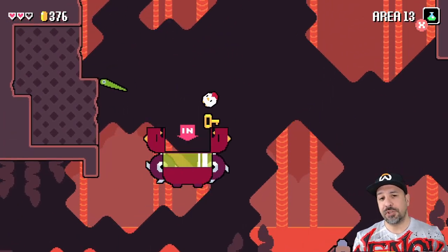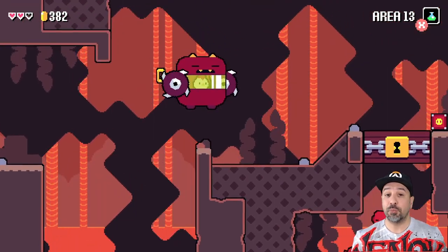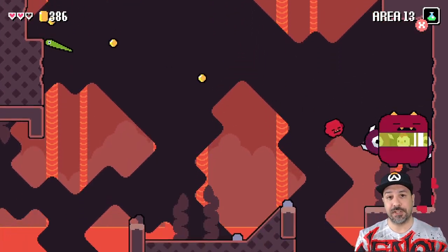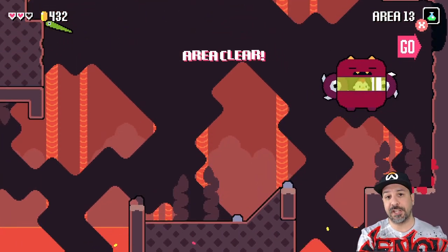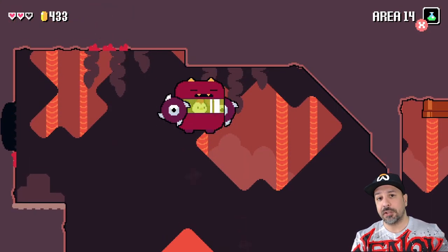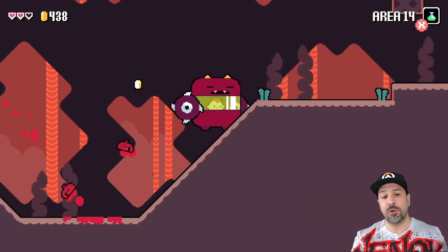Don't worry — each time you die you are not forced to start from the very beginning of the game, although you might actually want to choose to do so. Every 5 or 6 levels you're presented with a checkpoint, meaning that if you die, you will restart from either that level or the very beginning. You'll always be presented with the same option. If you want to rack up a lot of coins quickly, it's actually easier to replay the simpler first levels and then carry your progress through to the higher levels.